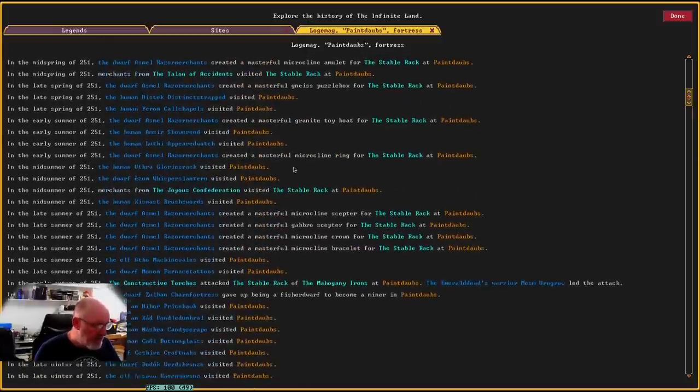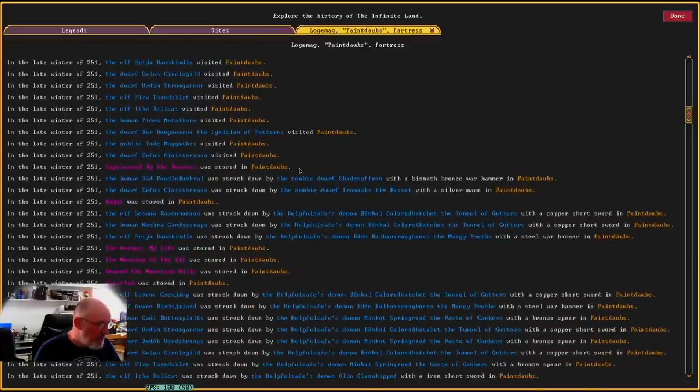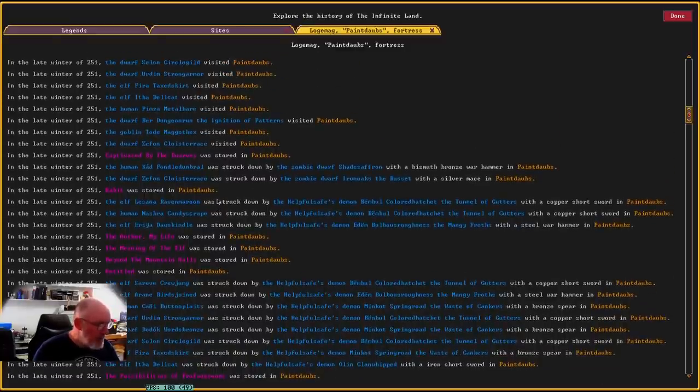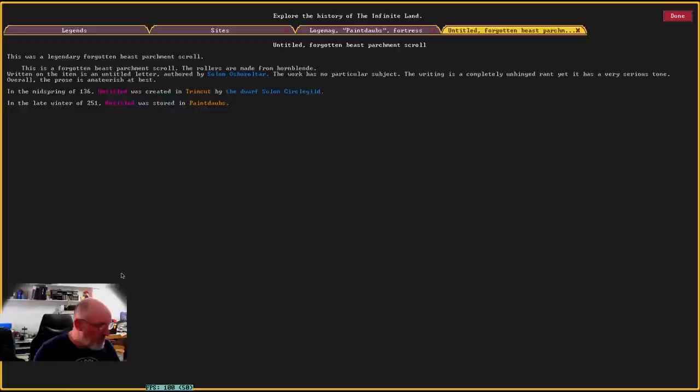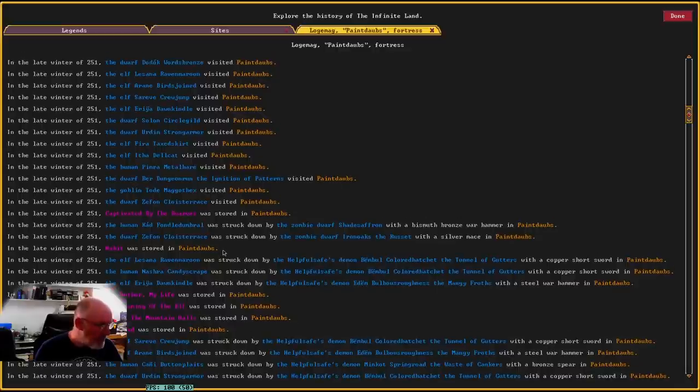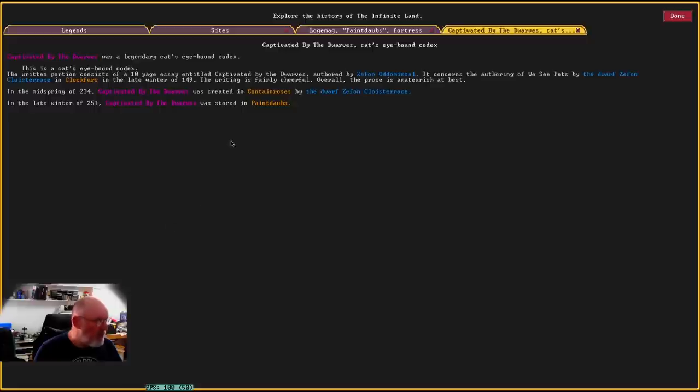It goes through the history of Paint Daubs. Where does the siege start? Oh, it's only been a year — okay, I was wrong. There's an item here: 'Untitled was stored' — I don't know what that is. This is a forgotten beast parchment scroll, the rollers were made of hornblende. I'm not sure why that was stored there. There are more things happening here.